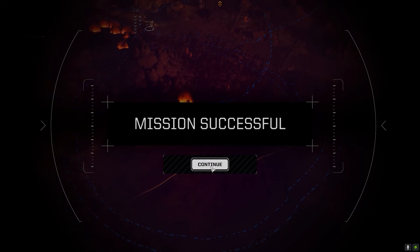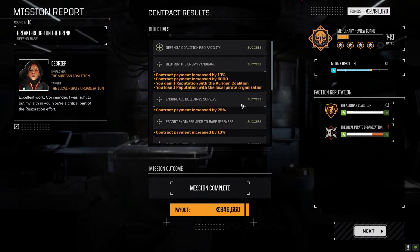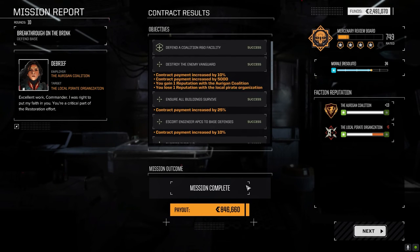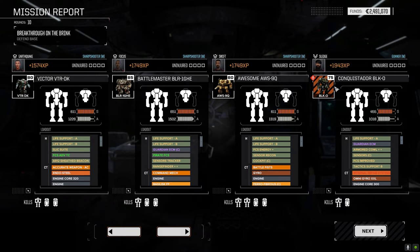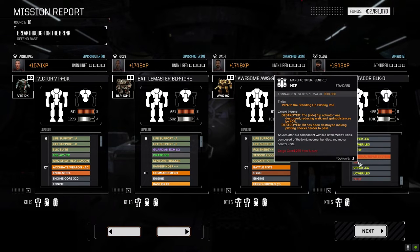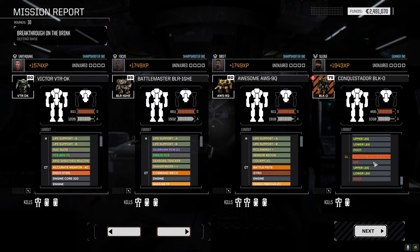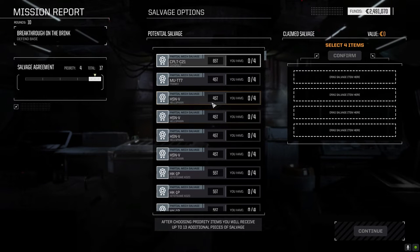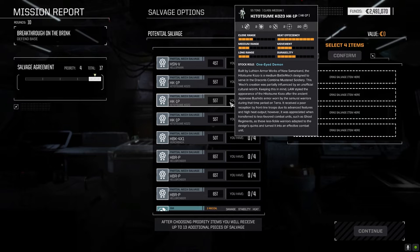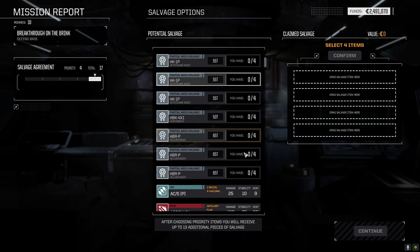Mission successful! Let's see the payment increase: 10, 20, 30, 40, 60, 65%, 75% increase — really really nice, we needed that. We didn't take too much damage. The Black Knight did take leg damage and their internal repair systems took damage, but that's integral so we just repair it. The hip and foot took damage but overall we did quite well — they really targeted this guy.